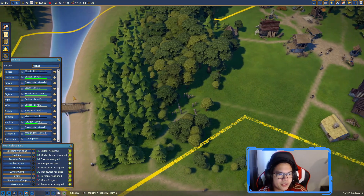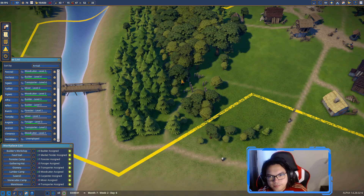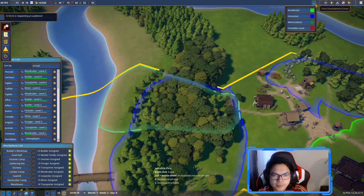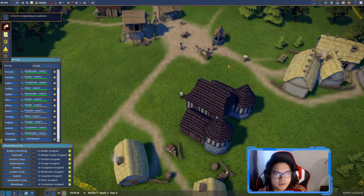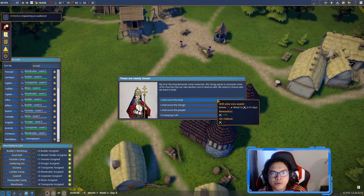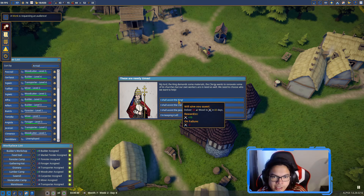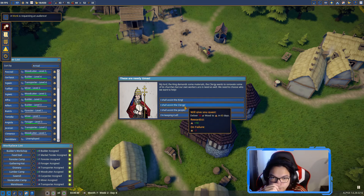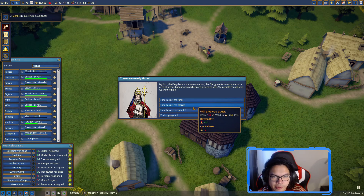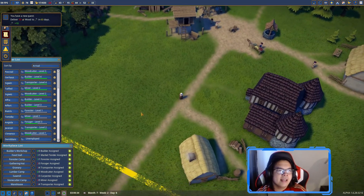The monk has arrived - we have one villager, Demi-Blanc. A message: the king demands materials, the clergy wants to renovate churches, but our own workers are in need as well. We need to choose who to help - the king, the clergy, or the people. I shall assist the people.